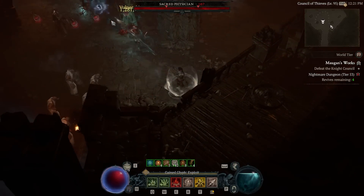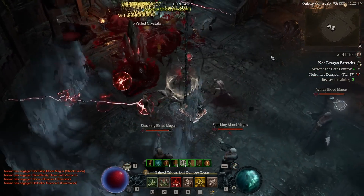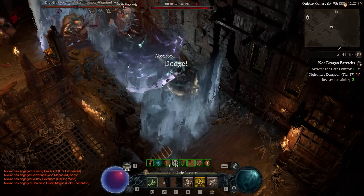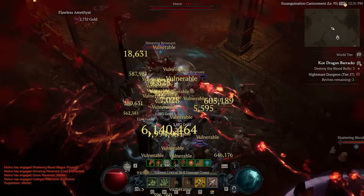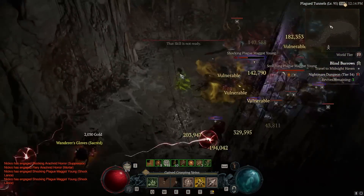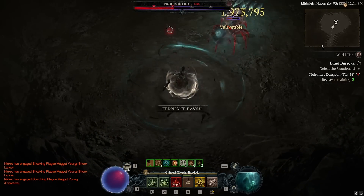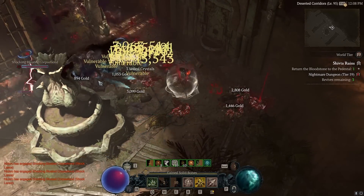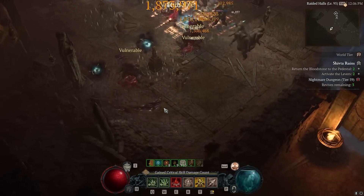This build isn't just for Uber Lilith — it is unbelievably strong for literally just playing the game. When I go to do Lilith, I literally swap just a couple things. If you guys would be interested in a guide on how to do Lilith, leave it in the comments. But Necromancer is just unbelievably ridiculous — you walk around hitting for 10 million, constantly one-shotting the entire map, one-tapping boss rooms. The build is incredibly not gear-reliant; you can set it up easily, but the more gear you get, it scales out of control. At this point, my Necromancer is pretty much perfected.